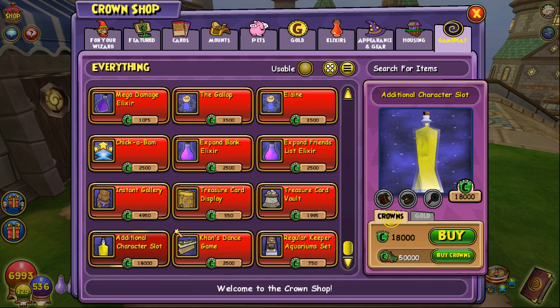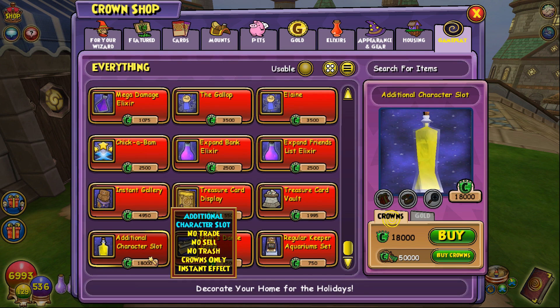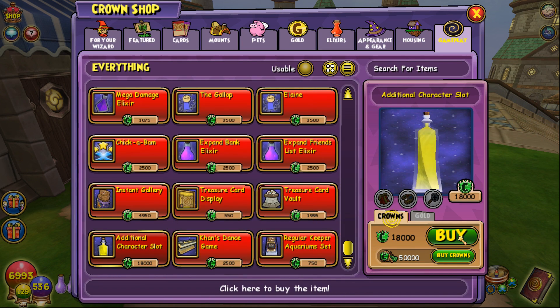We're going to buy it on this because it's just test realm. I don't know if I'll ever buy this elixir for 18,000 crowns on live realm — I'm sure some people will, but I don't really have a need for it. It's so expensive that what I consider the best deal — 60,000 crowns for $60 — this would be $18. If you buy any of the lesser deals it's more than $18, probably 20 plus. It's about $18 at its best and 20-plus dollars otherwise. So we're buying it — additional character slot. Purchase!